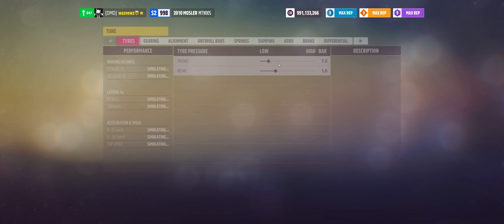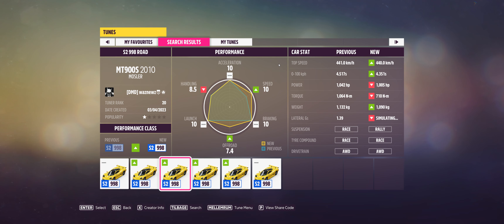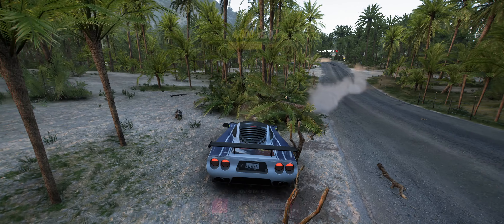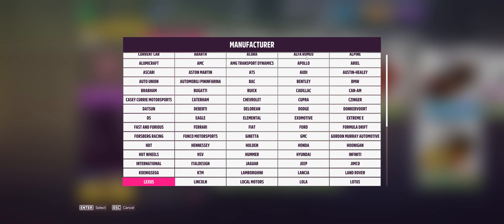So, the car I was using was the 2010 Mosler MT900S. The tune I was using was — let's see — 115-279-644. Now, the main thing to watch out for when you do this is, when you're coming down here, due to that hill thingy, there's going to be a jump. So, you need to not go faster than what you can land and brake for that corner. That's sort of the main thing.